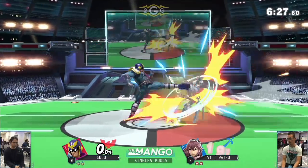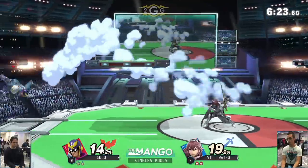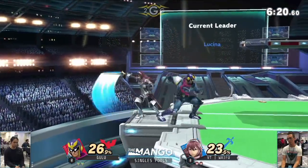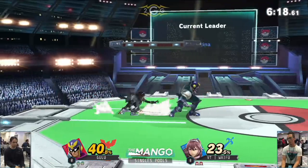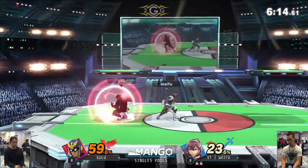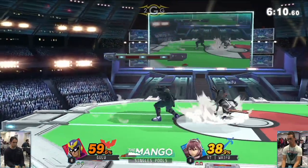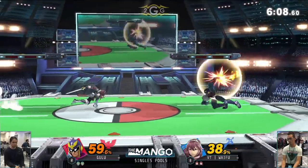One thing I want to see Waifu go for is a couple of anti-airs. Up tilt can combo into up tilt at early percents like these, so it allows you to just combo Falcon and see what it's going to do afterwards. As I mentioned, one of the things Lucina has is safe pokes — you can use forward tilt and down tilt, and we saw Waifu demonstrate what to do with down tilt right there.